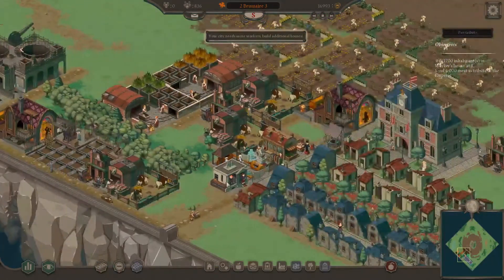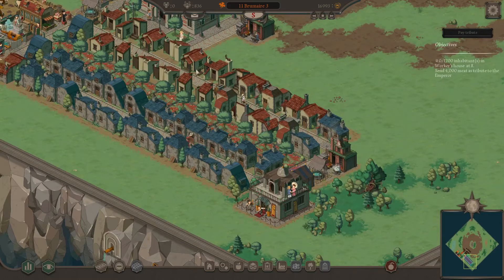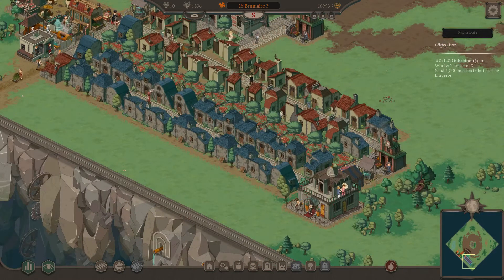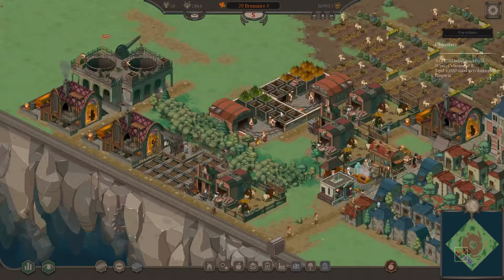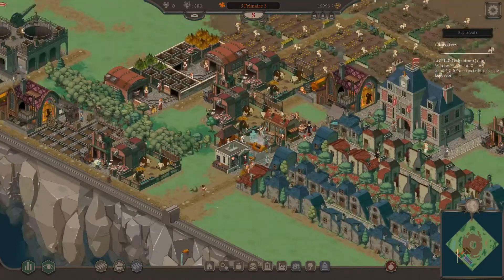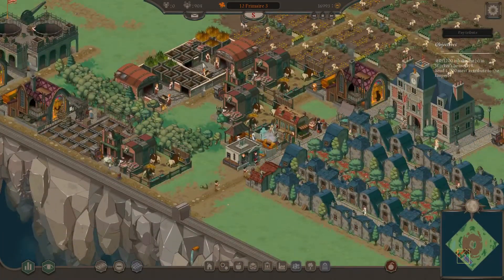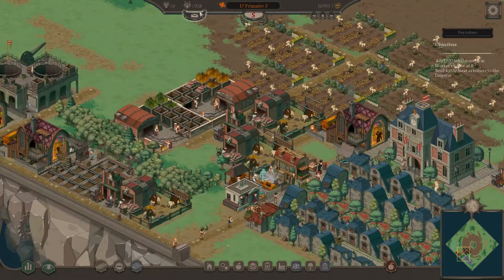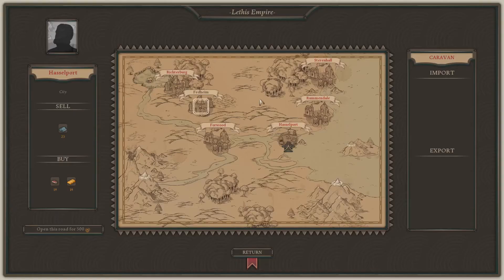We need more workers to build additional houses and we need more alcohol — well, we're working on the more alcohol. Here comes the alcohol, and then they're going to get upgraded again once the theater walker goes past them. We should be getting more citizens very soon. All right so we've got three ranches and they're chewing through wheat pretty quickly. We need four thousand meat, which means we need to store four thousand wheat. Unemployment is at three percent so I don't want to go too crazy — what I'm going to do is start up some trade routes.